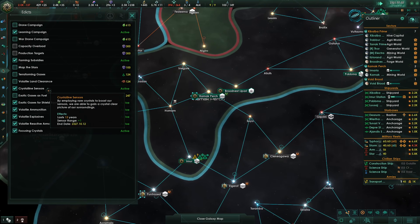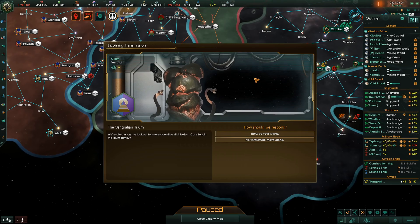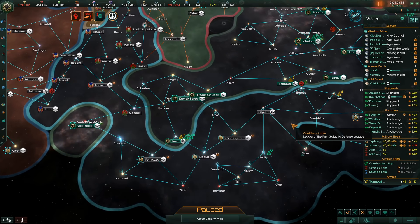Edicts — don't have anything for capacity overload. We're tanked real quick. There's a deal: one science officer will be reassigned, we get the Bengerillium Trium spawning pool simulators modifier for 120 months. Not interested — I don't really need that.